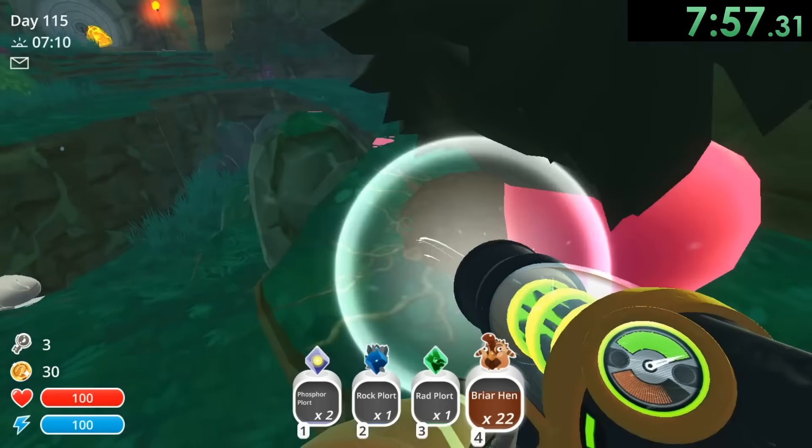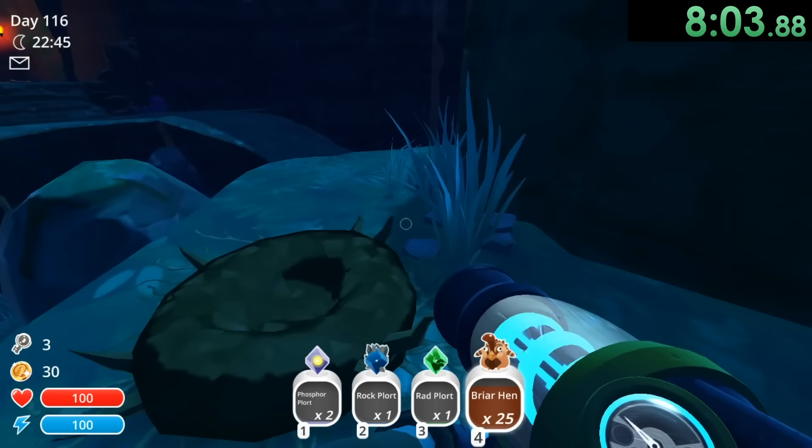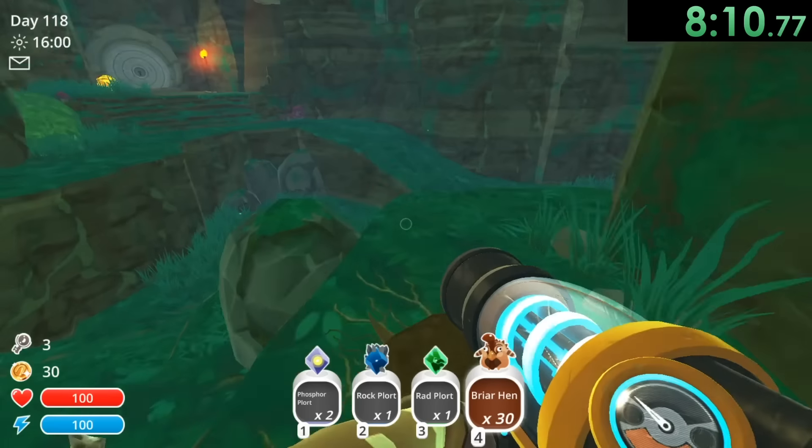This pink slime is also trying to get in here, but I don't really want you, dude. I just want a couple more briar hens — we need about 27 and we'll be safe. Come on, just give me a couple more game, I really need this. They're all hiding beneath here.